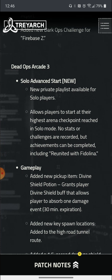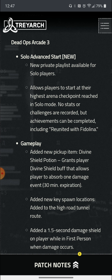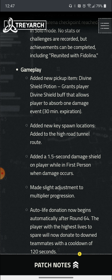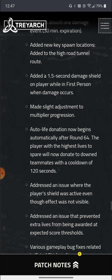For Dead Ops Arcade, solo events are starting and private playlists are now available, which allows players to start at their highest arena checkpoint reached in solo mode. As for gameplay, they added a new pickup item called the Divine Shield Potion, which grants a divine shield buff that allows you to absorb one hit of damage — basically like a shield. They also added new key item locations in the hybrid tunnel and a new 5.56 damage shield.